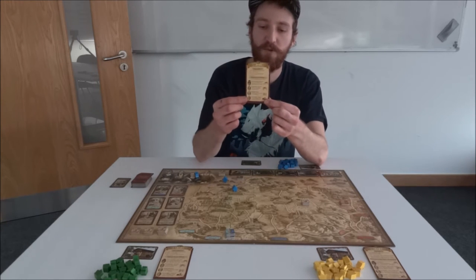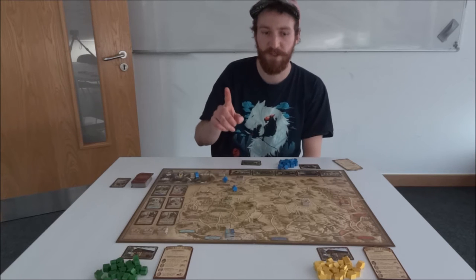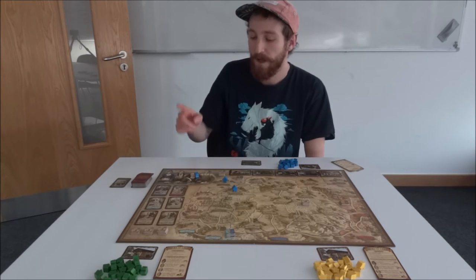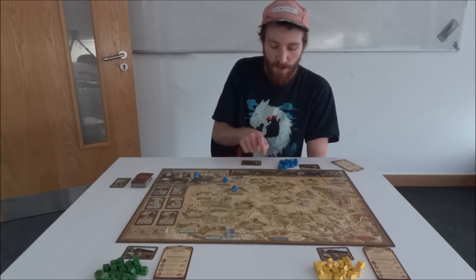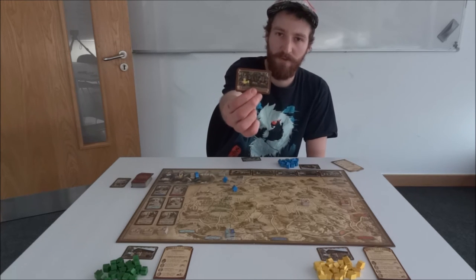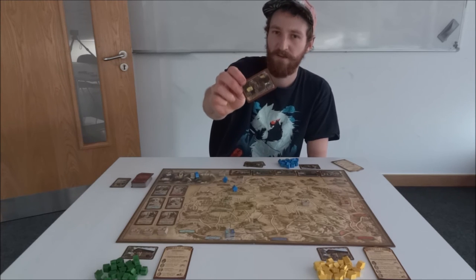During your turn you can also take the help of the other post officials. The postal carrier allows you to play two city cards into your route instead of just one. The administrator allows you to change all six cards and get them replaced by new city cards — you have to do that before you pick one, however. The cartwright allows you to gain carriages based on the length of your route. For example, if I had a carriage from the four-city route and was looking to improve to the five-route carriage, I could use the cartwright to close a three-city route and still gain the five carriage.